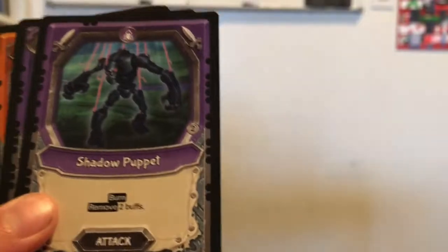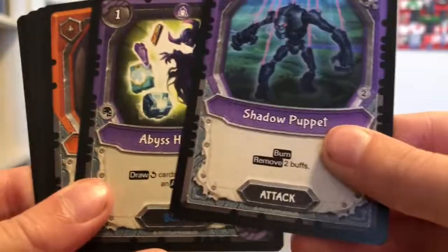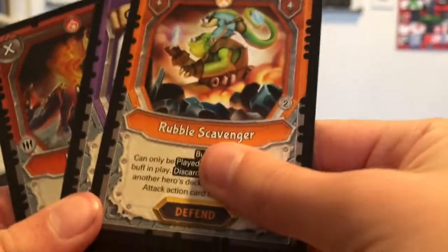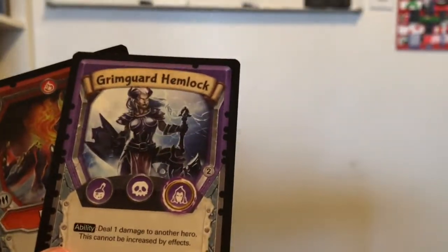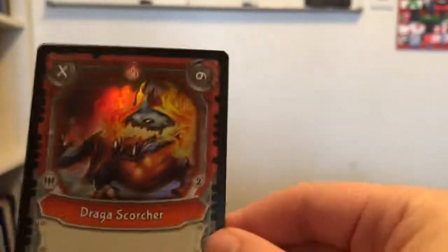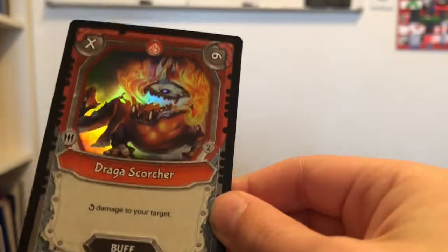Necropant, Pathfinder, Shadow Puppet — pretty good. Abyss Quarter is nice. Another banned Tyrax Historian. A Rebel Scavenger for a rare, a Green Guard Hemlock — pretty good — and a foil Draga Scorcher, which looks cool and is really good as well. I'm going to put that in my deck.